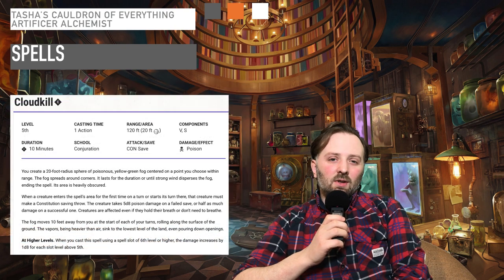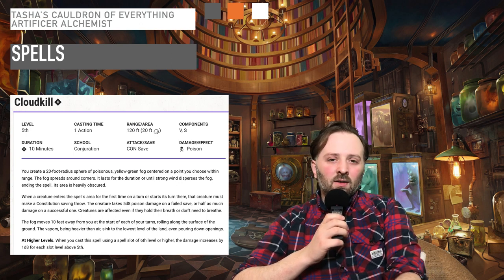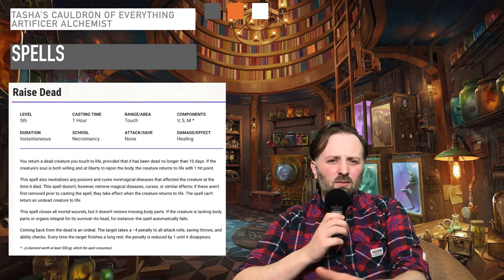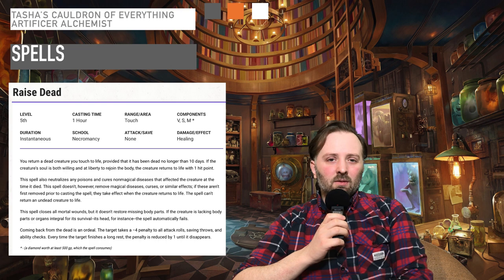At level 17, you get Cloudkill and Eyebite. Cloudkill is a fantastic way to deal damage over an area of effect. And Eyebite — I don't need to explain how powerful this spell can be. You can just look at the definition.